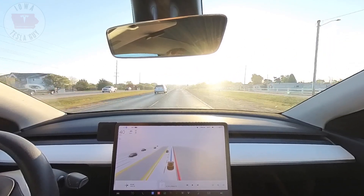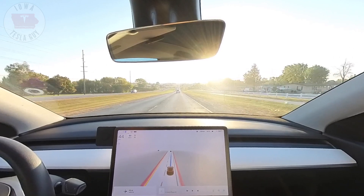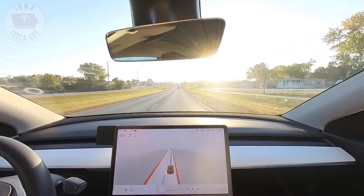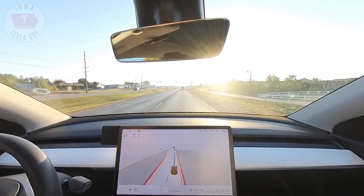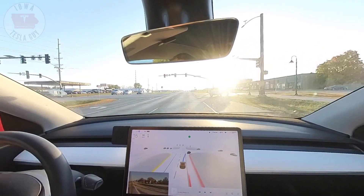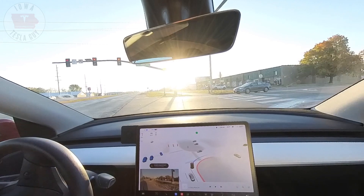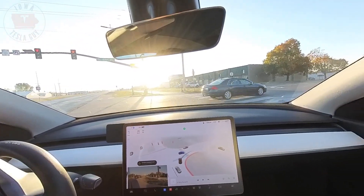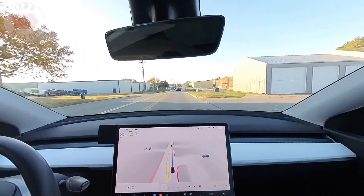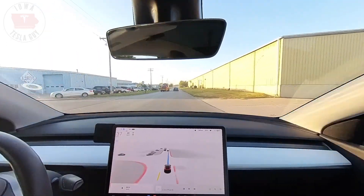Coming up on a right hand turn doing 45 to 50 miles an hour. It's a light — sometimes it's green. Sometimes it wants to cut the right turn a little wide, in my opinion, and there's a left hand turn lane which it almost clips cars coming out of. The car in front of us is slowing down because of the red light. We are going off to the right a little bit. We have a creep and it did hesitate for that car — good job. The creep did a perfect job of letting me know how far out it was going to go, and it paused for a person making a left hand turn in front of us. Good job.